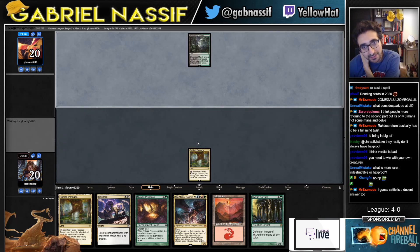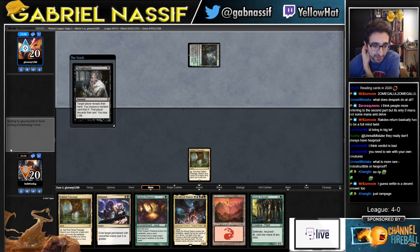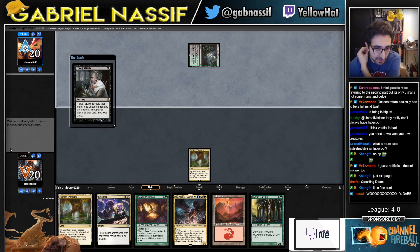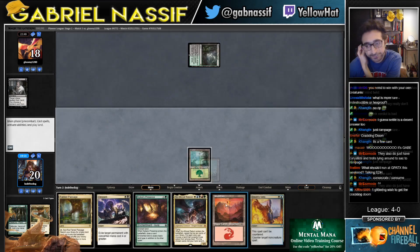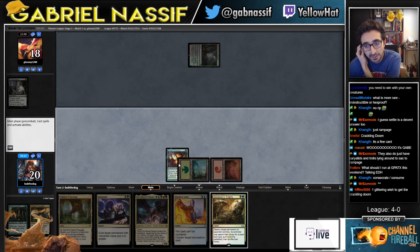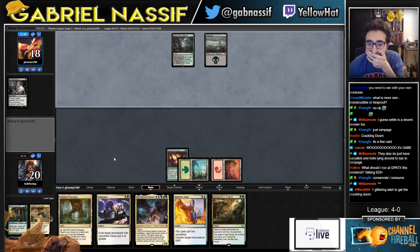Settle — yeah, I mean ideally I'd want something like, I don't know what exists that gets rid of a Soulflare. Yeah, I think Crackling Doom could be a good sideboard card — it's the best sideboard card because you can tutor for it with Bring to Light. And even if they have a bunch of characters and troll in play, you still get it. I think green — because I'm more likely to draw green. Could have also just played Fatal. Consecrate, Consume — wow, that's such gas! That's actually the perfect card.